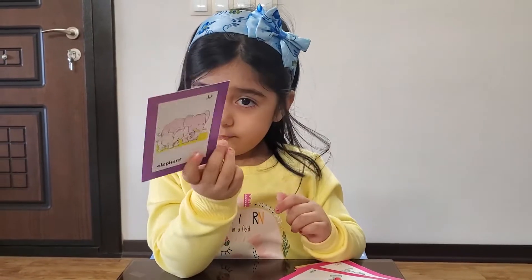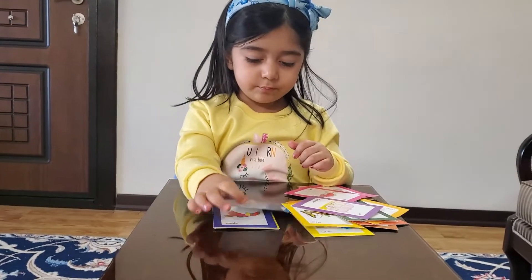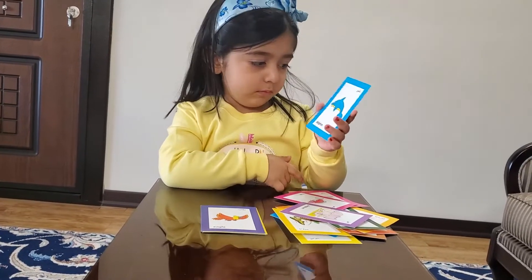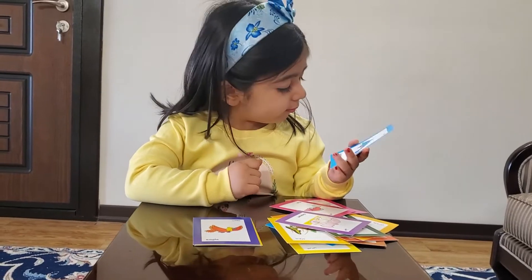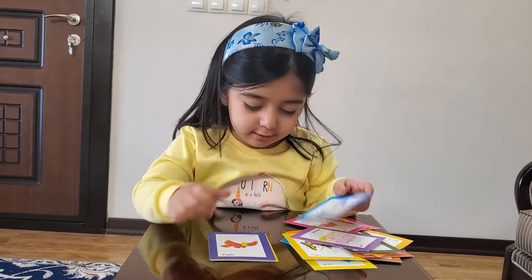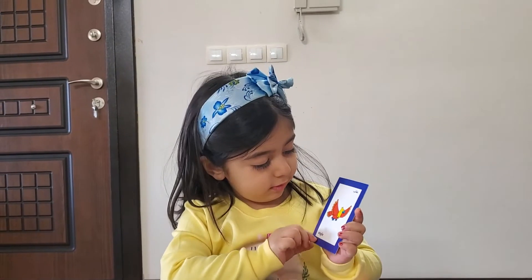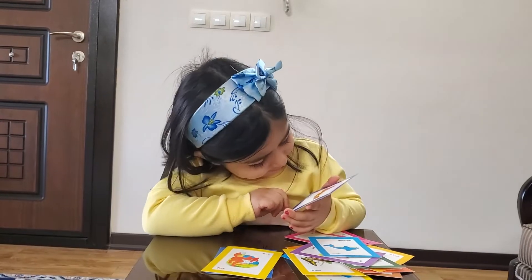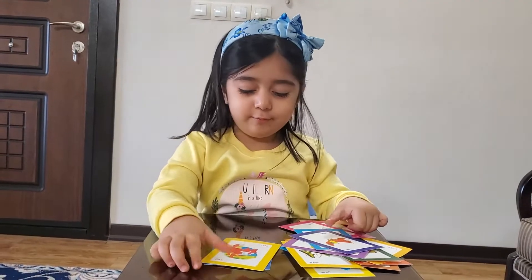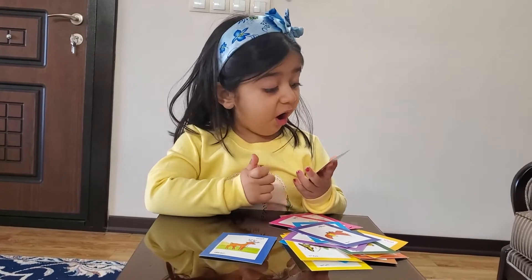Show me your card — this is elephant, yes. Next is dolphin. And letter — next one is eagle, start with letter E. Yes, F for fox, start with letter F.